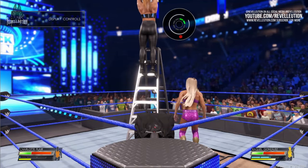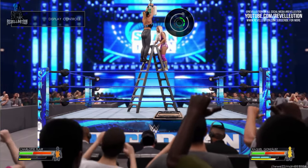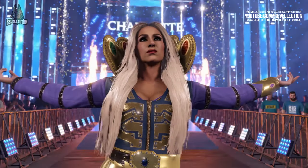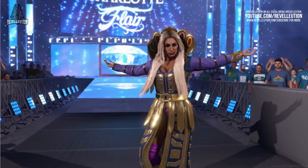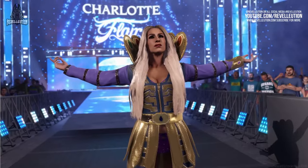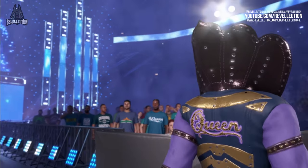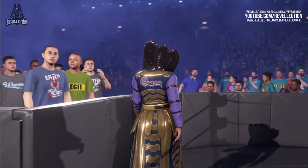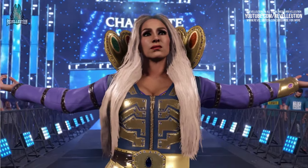We get a better look at both Charlotte Flair and Raquel Gonzalez in this year's game, including a closer look at Charlotte's brand new entrance animation. The entrance animation is far more fluid, with Charlotte showing off more of her personality in 2K22, with a wink to the crowd as she makes her way to the ring. In previous instalments, tie pieces have been somewhat stiff, but as we can see here, the collar moves in time with Flair as she twirls in motion.